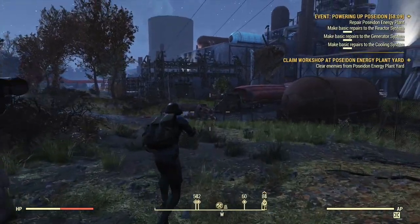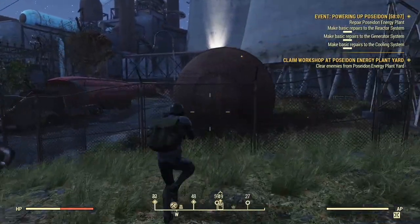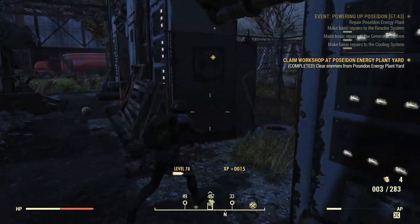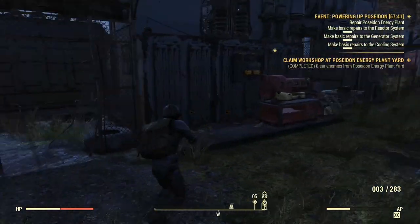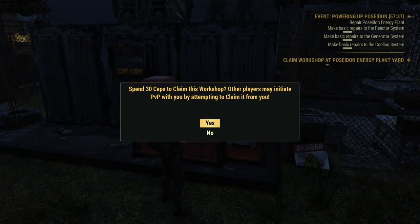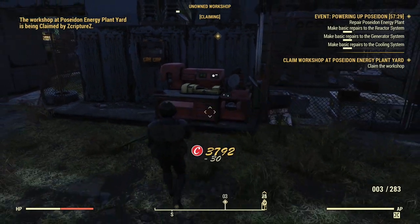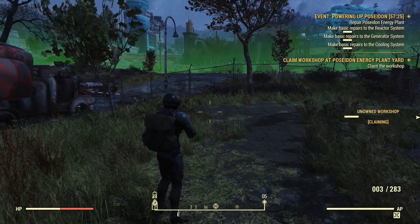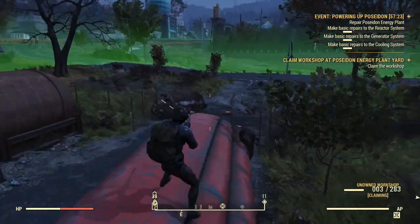You have to clear out the whole spot first. Once you're done, you receive some caps, then go ahead to the workstation and claim it. It will flag you for PvP and costs a little bit of caps, so be aware of that. I'm on a private server right now, so I have no worries about getting attacked.